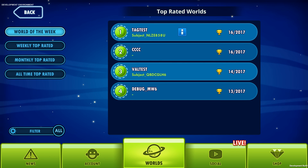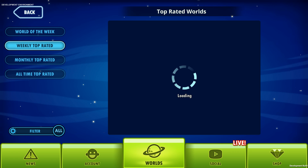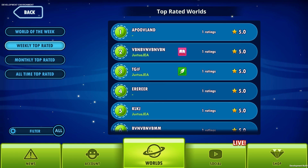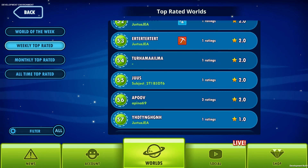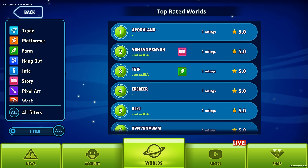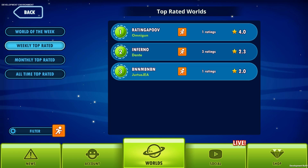It will show you all the previous worlds that have gotten the World of the Week nomination. Now let's go to the second tab — Weekly Top Rated. You guys must have guessed: we're going to add a world rating system. There are probably going to be hundreds of worlds here, so we need a way to filter. Let's click Filter and we can choose trade world, platformer, farm, hangout, info, story, pixel artwork, or unfinished. Let's choose Platformer.